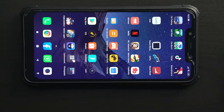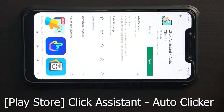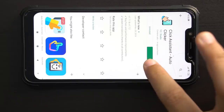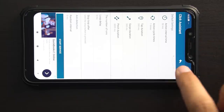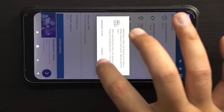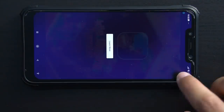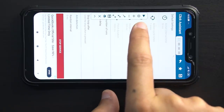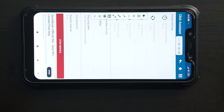Okay guys, first of all we need an app called Click Assistant Auto Clicker. You need to install this first. I'll put the download link in the description. Open it up. Okay, leave all the settings as default. Then press Start Service.